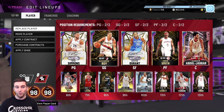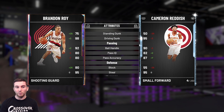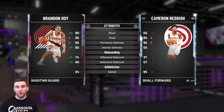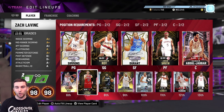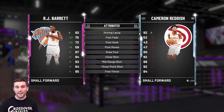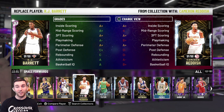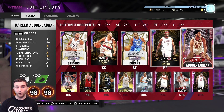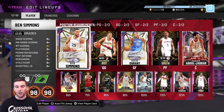We'll compare Cam Reddish to our Brandon Roy. Brandon Roy has a post game but realistically I don't go to the post much with a shooting guard. Roy has a little bit more on the driving layup, driving dunk, and mid-range, passing is similar, and rebounding goes to Roy, but speed is very similar. Comparing Cam Reddish to RJ Barrett is also a fair comparison - very similar stats overall. For a free card, you really can't go wrong with Cam Reddish.